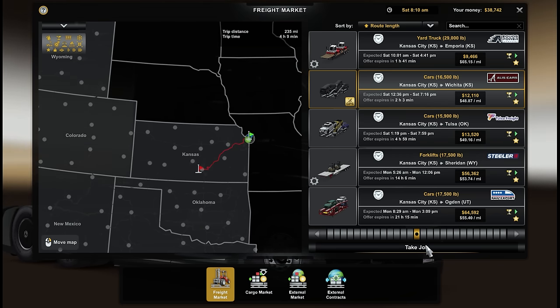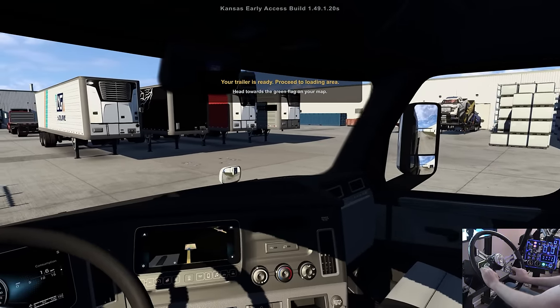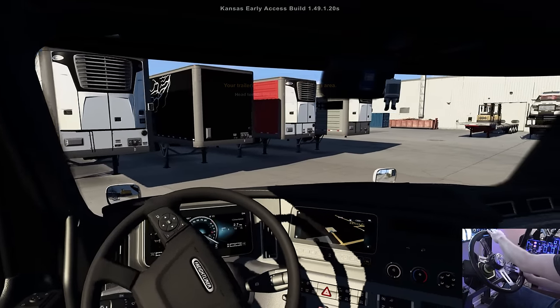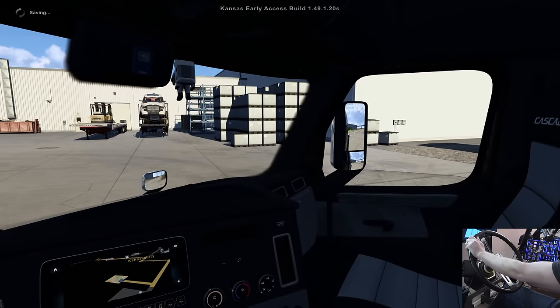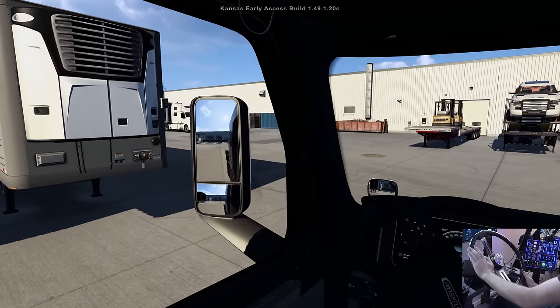Kansas City to Wichita, all right! So our trailer is ready for us, we need to proceed to the loading area. Let's roll our windows down — gonna love the sounds of American Truck Simulator. We got to find our trailer over here, it's got to be around here somewhere.